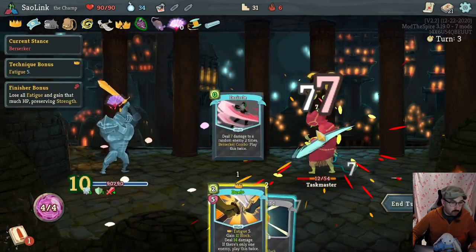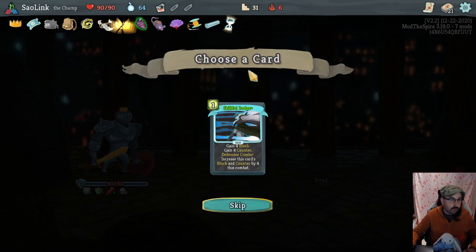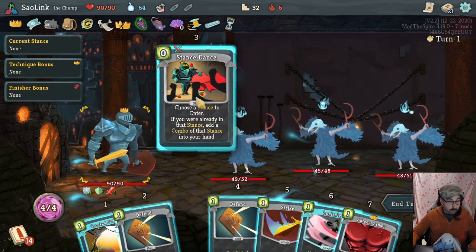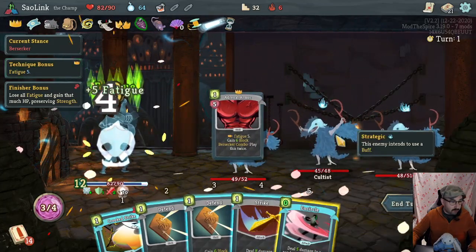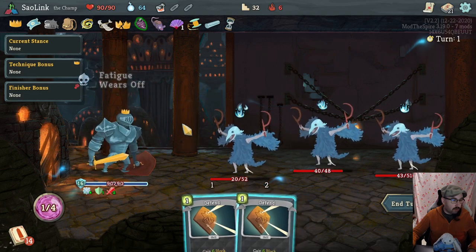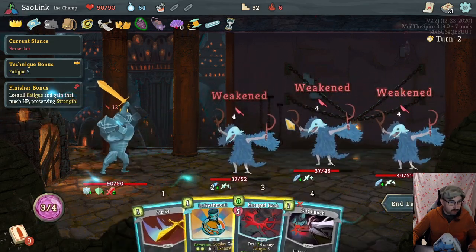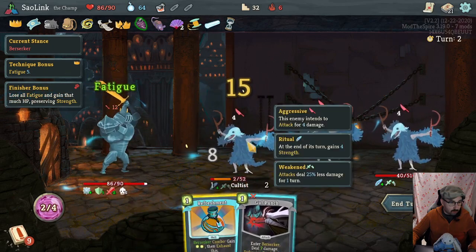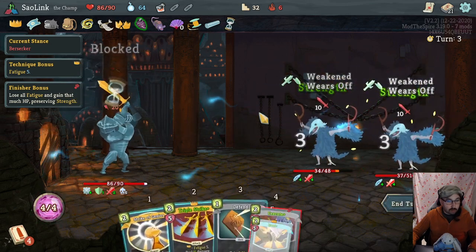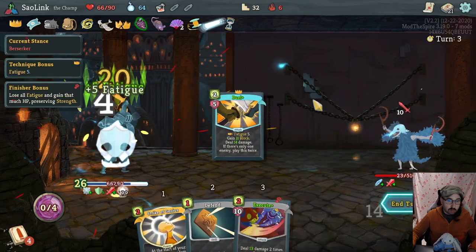Now we have a lot of sustain. Mercury Hourglass: at the start of your turn deals 3 damage to all enemies — I don't want Skillful Dodge, no thanks. This is pretty straightforward — we Stun Stuns into Berserker to gain fatigue. Actually maybe this wasn't so straightforward — I should have played the Crooked Strike first to stay in Berserker. Looks like it's gonna be fine. That will do.